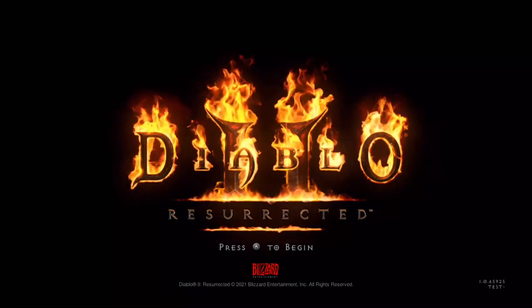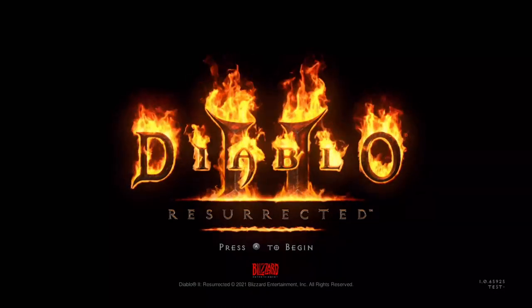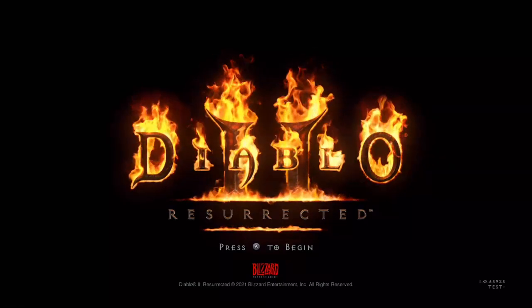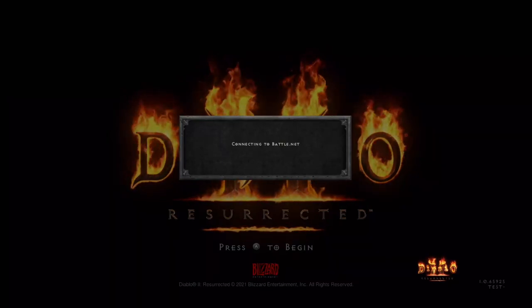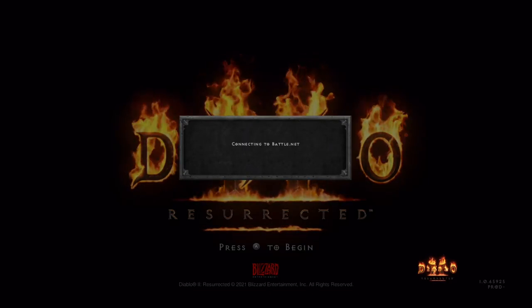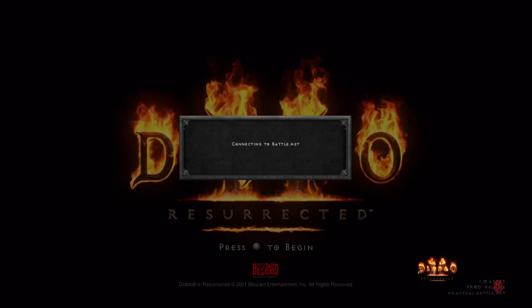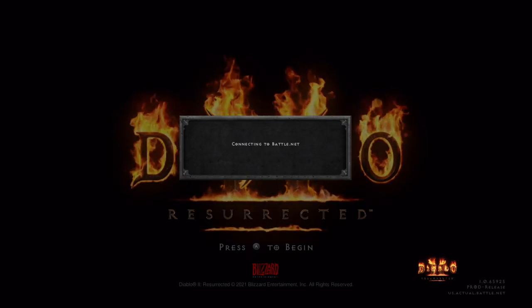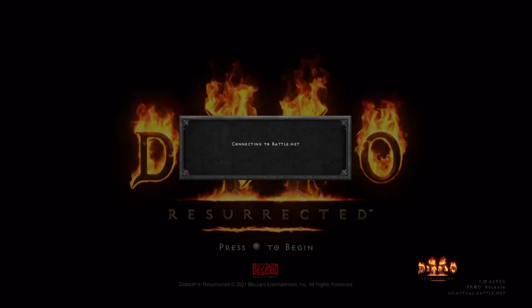Hi everybody, this is Shane Armonroe, and today we are going to have a little beginner's guide with tips and tricks for Diablo II Resurrected, and we are on the Switch today. We'll get started as soon as we get connected to Battle.net, which is a requirement for the game. You simply open up your browser, log into Battle.net, go to a URL they provide and enter a code, and your Switch will be linked up.